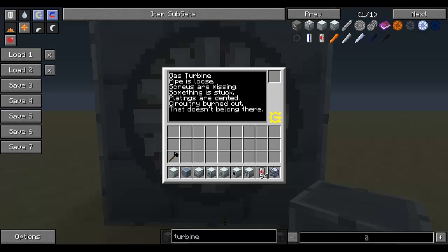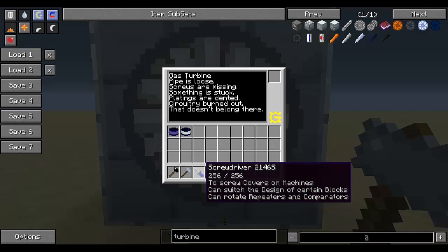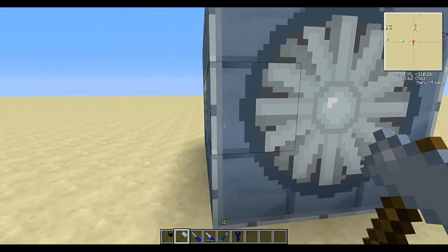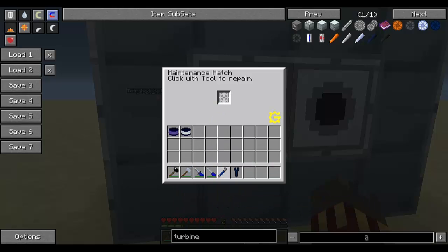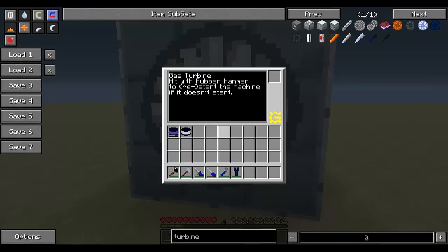There are 6 problems here. To fix them you're going to need to get yourself a bunch of tools: a rubber hammer, a regular hammer, a screwdriver, an electric soldering iron with soldering lead and soldering tin, a crowbar and a wrench. To repair them you go to the maintenance hatch, right click it, move a tool to the slot and left click. If you're not in creative mode this will consume durability. Once you've used all the required tools, it won't have any problems anymore.